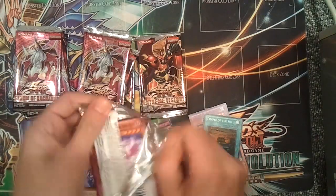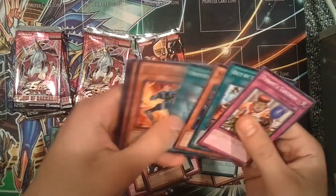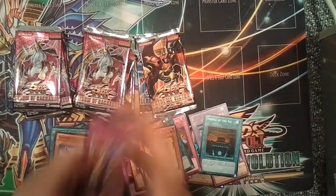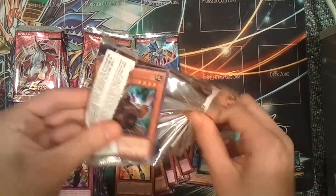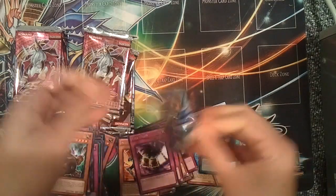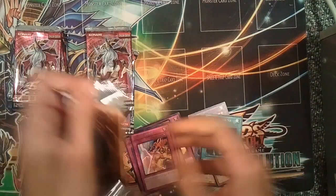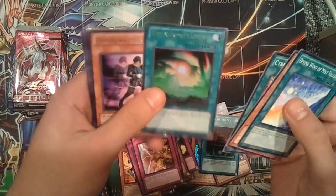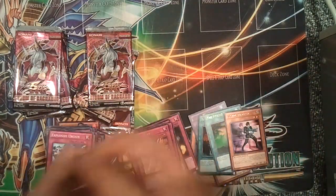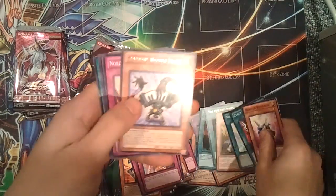We've been pulling a lot of super rares from these tins, nothing too good though — Gullfax and the Nordic Beasts. Extreme Victory — hopefully we can pull a Tour Guide, or a Mystic Piper, or a Safe Zone or something. Nope, just a Buster Blader. Full House, nothing good out of this turn. The Nordic Lights Ultra and a Doppelwarrior — put that in that pile, because that's a good rare right there. Symphonic Warrior Basses and a Symphonic Warrior Piano.